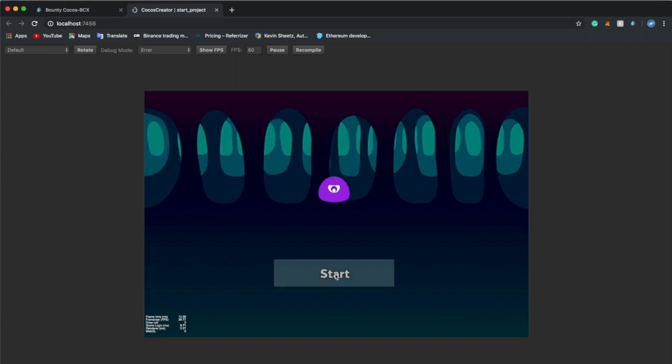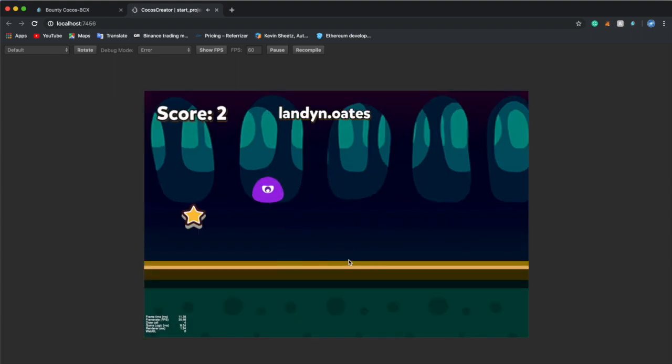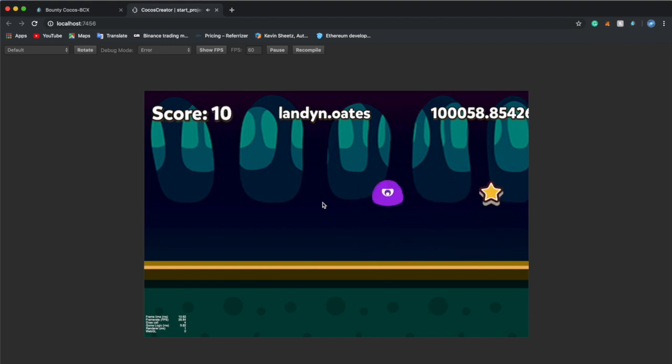We press Start and we start earning stars. The max score I've ever had on this is 60, but I got tired of it.